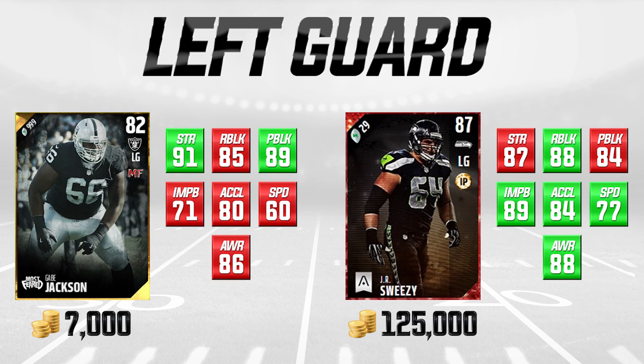Gabe Jackson is way worse in speed, 4 lower in acceleration, and 18 lower in impact block. However, impact blocking — which is basically when your lineman pancakes a defender or blocks downfield — isn't the end of the world to have lower, since he'll still knock over safeties, corners, and weaker linebackers. At 7,000 coins compared to JR Sweezy's 125,000 coins, it is definitely not worth the upgrade to go to JR Sweezy.